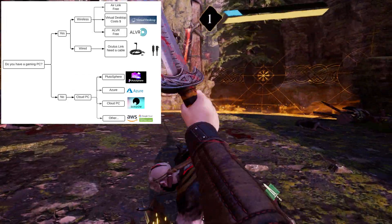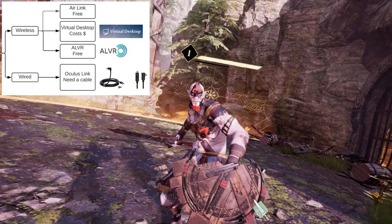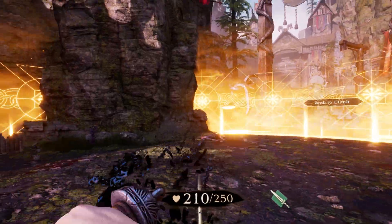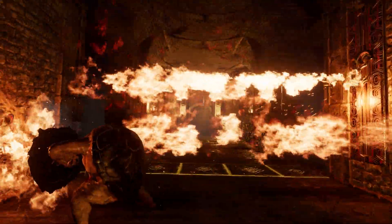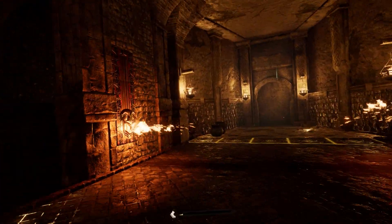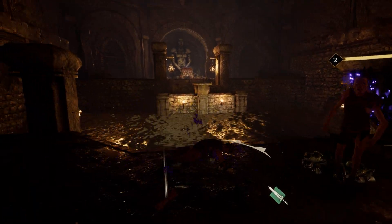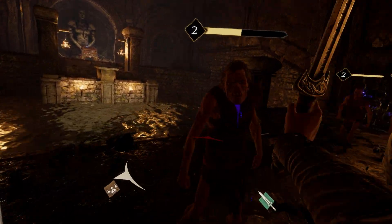If yes, then you can choose between wireless and wired. Wireless streams the game over WiFi from your computer to your Quest 2. It involves roughly being in the same room as your router and having your gaming PC plugged into your router via Ethernet. This is not absolutely necessary, but not doing this detracts significantly from the experience. There is no noticeable delay, and every person I've spoken to that uses wireless recommends it over Link every single time.